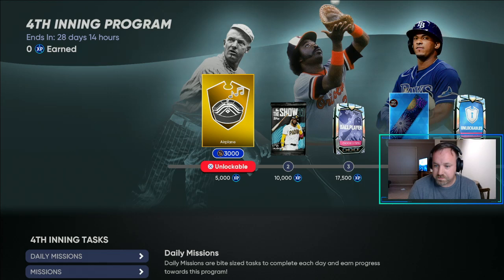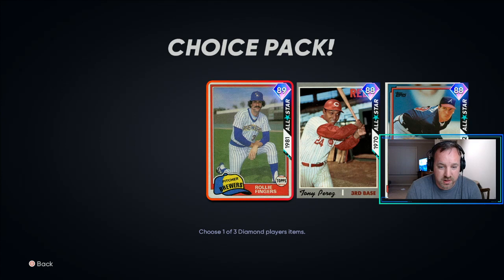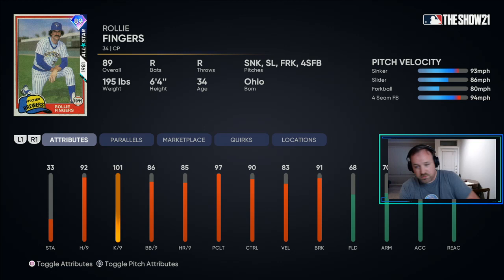As far as packs go, you get some pretty good packs here. You've got this 4th inning henchman pack, which gives you the 89 overall Rollie Fingers. These are his stats right here — pretty good stats, can't complain. You know what you get with Rollie Fingers. He's a pretty good pitcher, a pretty good card to have in your bullpen.